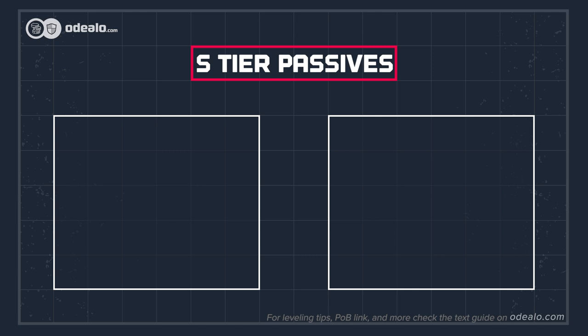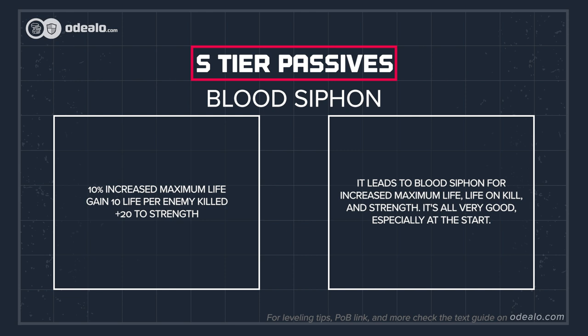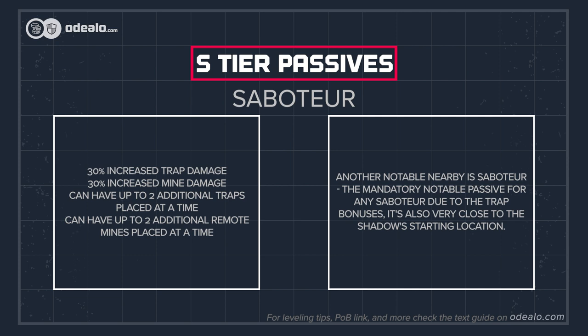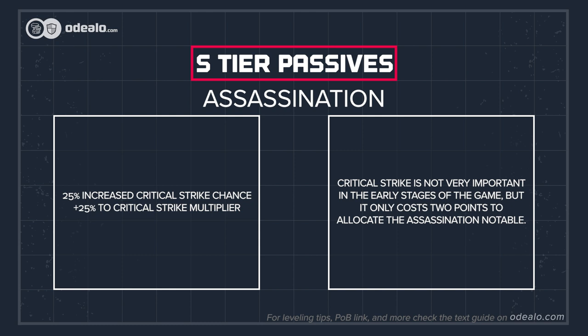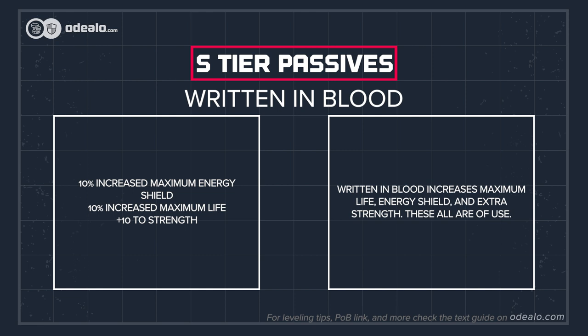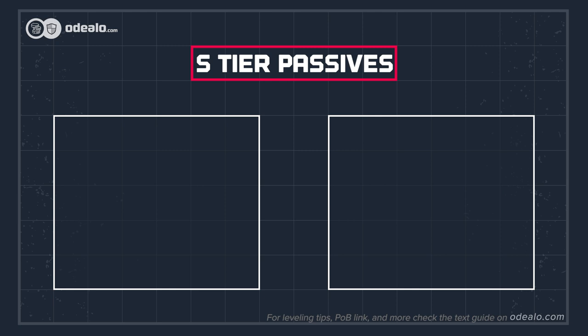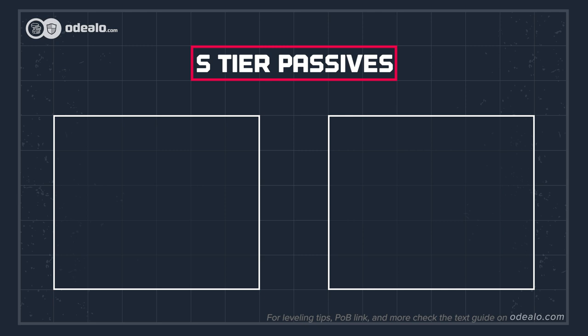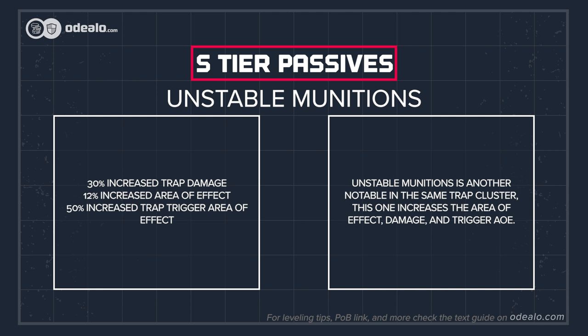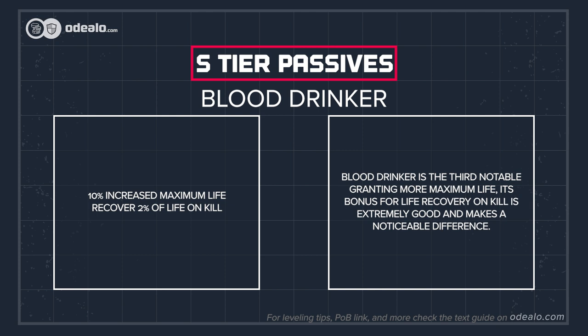Trickery is probably the first notable you will allocate — it grants damage, critical strike chance, and some attributes. It leads to Blood Siphon for increased maximum life, life on kill, and strength. Another nearby notable is Saboteur, the mandatory notable passive for any saboteur due to the trap bonuses; it's also very close to the shadow starting location. Critical strike is not very important in the early stages, but it only costs two points to allocate. The Assassination notable and Written in Blood increase maximum life, energy shield, and extra strength. High Explosives is the first notable in the large trap cluster on the right side of the skill tree — it enhances critical strikes and generates power charges. Unstable Munitions is another notable in the same trap cluster, increasing area of effect damage and trigger AoE.